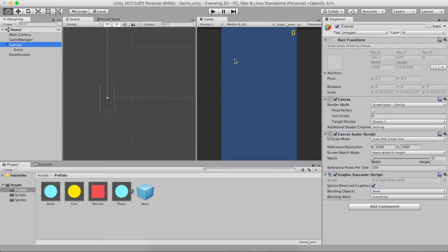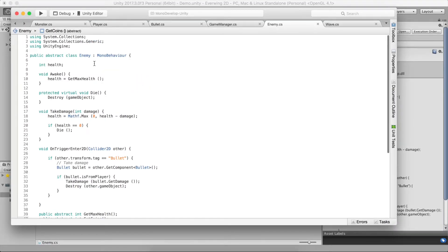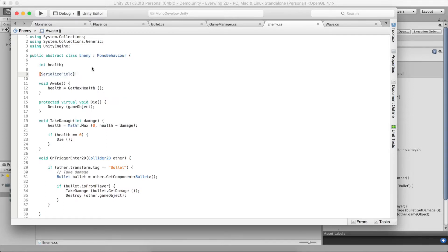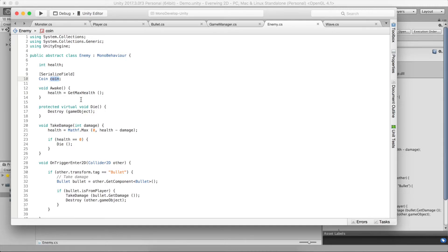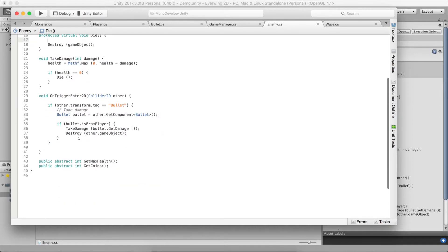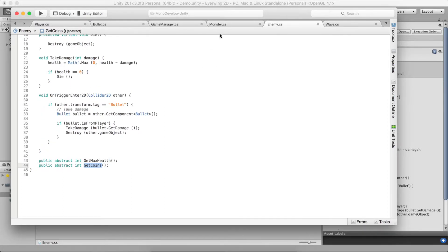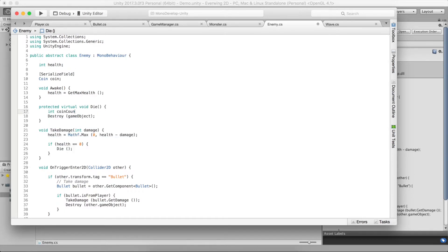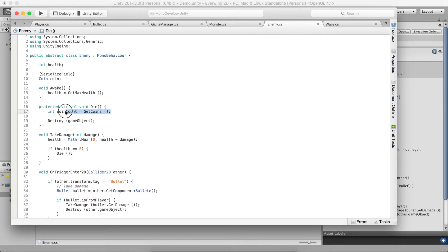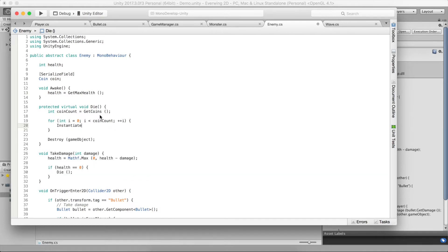The first thing we'll need is to make the enemy explode into coins. Let's open the enemy script. We'll add a serialized field coin prefab so the enemy gets access to a coin and can instantiate it whenever it dies. We'll instantiate not just one coin but as many as GetCoins tells us — and since GetCoins is overridden by Monster, Monster will give three coins. A Boss, which we haven't coded yet, will give more.